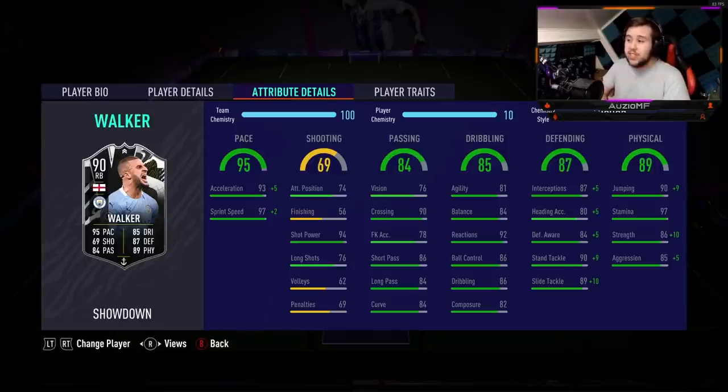When it comes down to his defensive stats, this is where the stats really come out. Look at it: 92 interceptions, 85 heading accuracy, 89 defensive awareness, 99 standing tackling, and 99 slide tackling. We all know how good in-form Kyle Walker is at putting in tackles - now just imagine how good this card is going to be. His physicals: 99 jumping, 97 stamina, 96 strength, and 90 aggression.